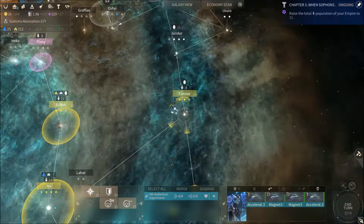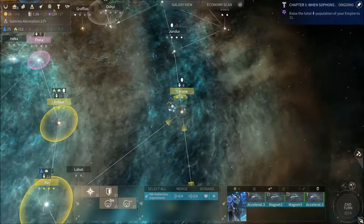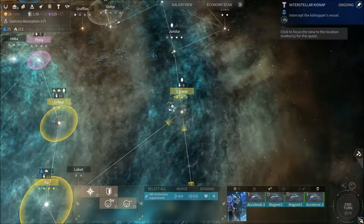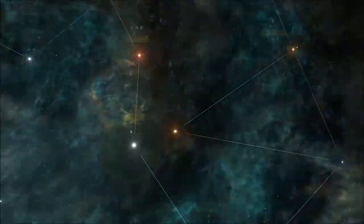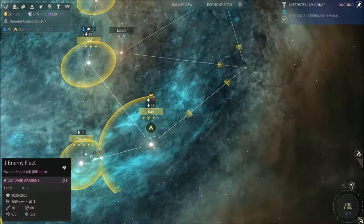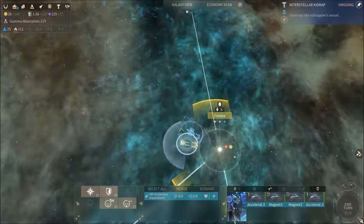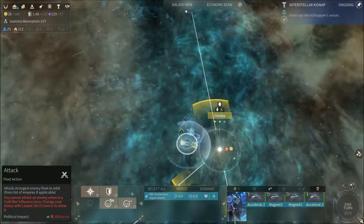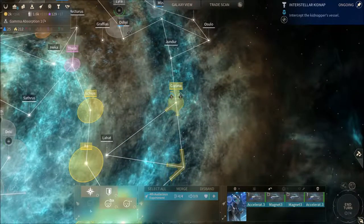Where is this guy now? We were supposed to intercept it. Can we pin this? Okay, so this is the one — I guess this must be the kidnapper ship. Can we attack it? We can't, because we are in another empire's space. So let's wait a turn and see what happens.